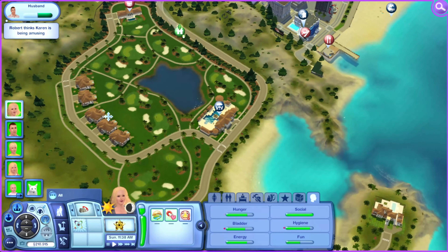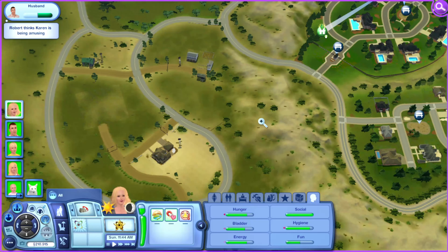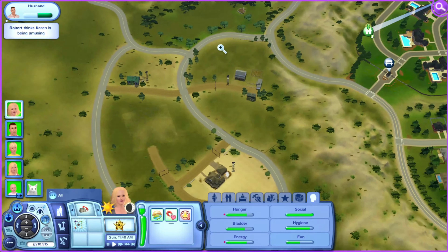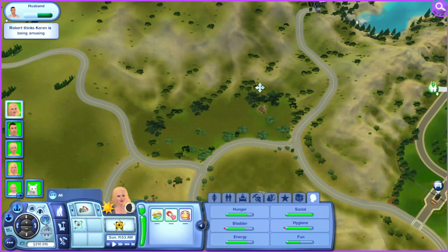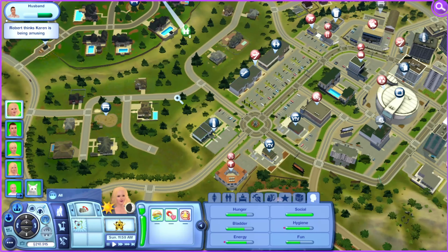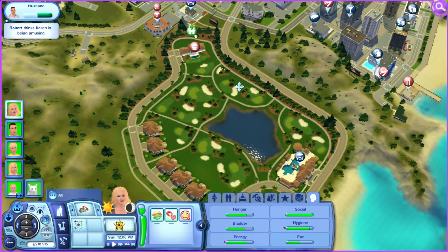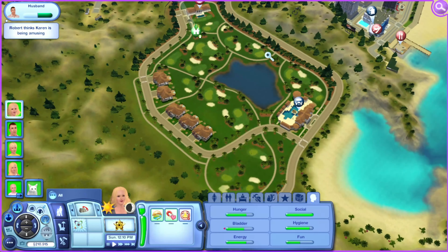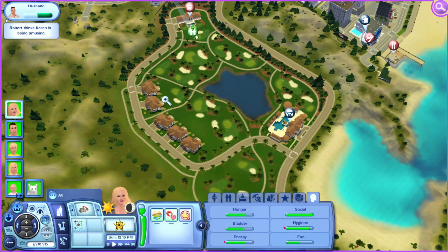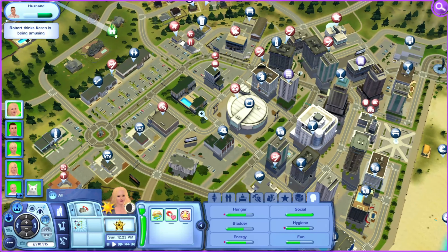This world is amazing because it has so many different areas and facets that could suit so many different people and players. There's a little country farm life area — if you just want space and no neighbors, you could live there. Then of course there's this gated community we'll take a closer look at later, a regular neighborhood, and then there's this little country club area — so cute and green and lush.